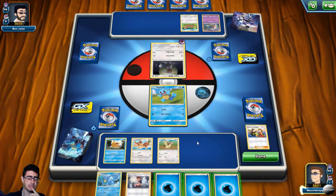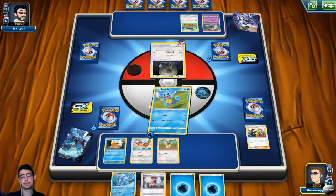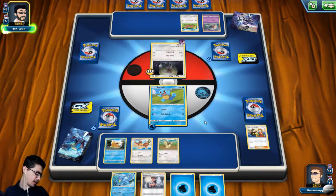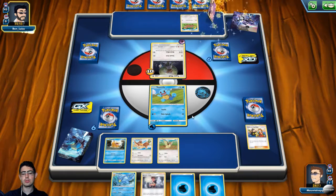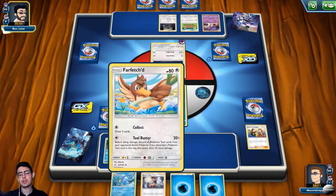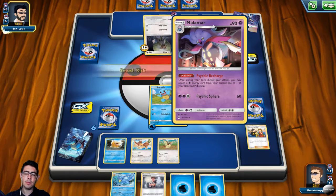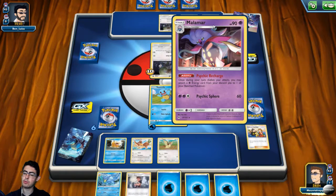I think I'll actually power up the Squirtle so I can retreat into Farfetch'd next turn. A little bit of damage out — this chair is really noisy, I need to get a new one very soon. I'm going to go straight into retreating the Squirtle into Farfetch'd, because this Squirtle has just no hope running up against Type Null. There's the Malamar and Psyche Recharge: once during a turn before you attack, you may attach an energy card from your discard pile to one of your benched Pokemon.